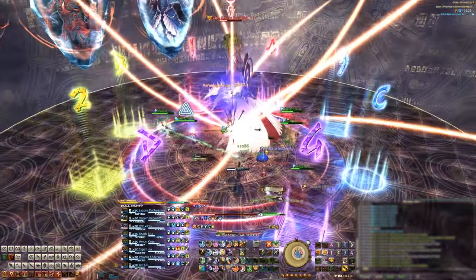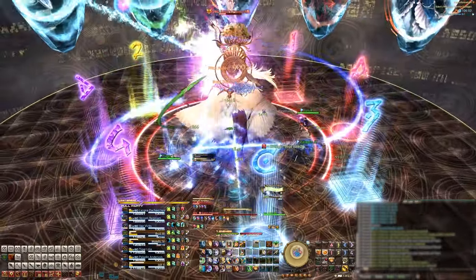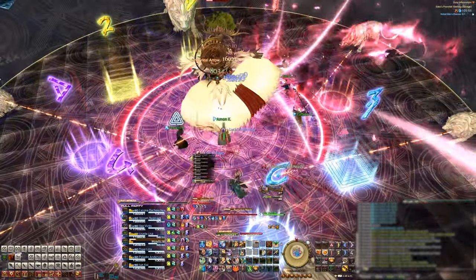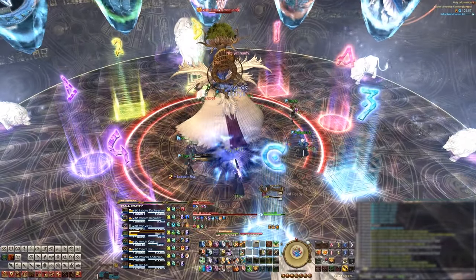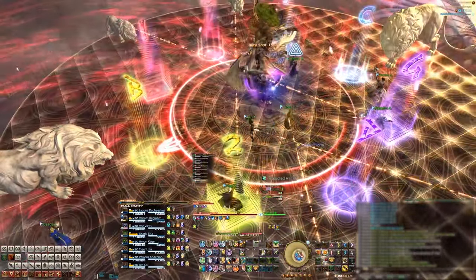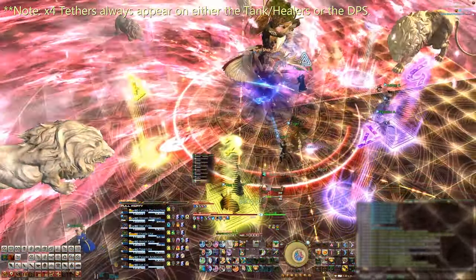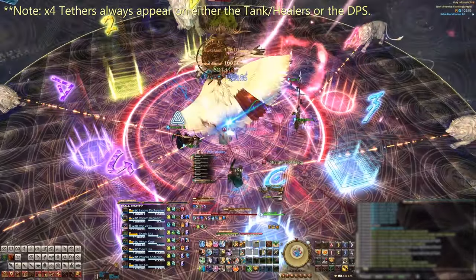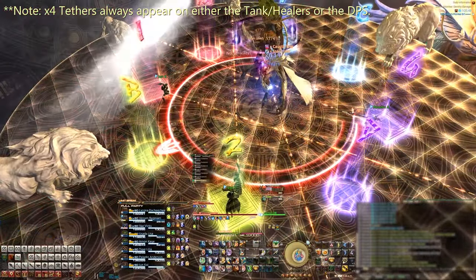Obliteration will happen next, followed by Formless Judgment, which is the tank buster. She'll then cast Stock, so remember which AOE configuration happens here, and now we get into Lions — arguably one of the most difficult mechanics in the entire raid tier. Four small Lions appear at the east and west sides of the stage, and two big Lions appear, one at the north and one at the south. The four small Lions will tether to either four DPS or the healers and the tanks. Four people will get tethers and four people will not. Let's go over the movement and positions for those who have tethers first, then we'll come back to the folks who don't have tethers. First, the boss will cast Rapturous Reach, which is the half-room AOE.